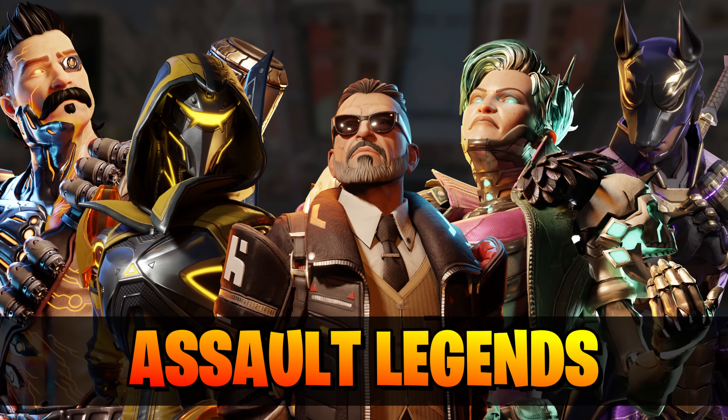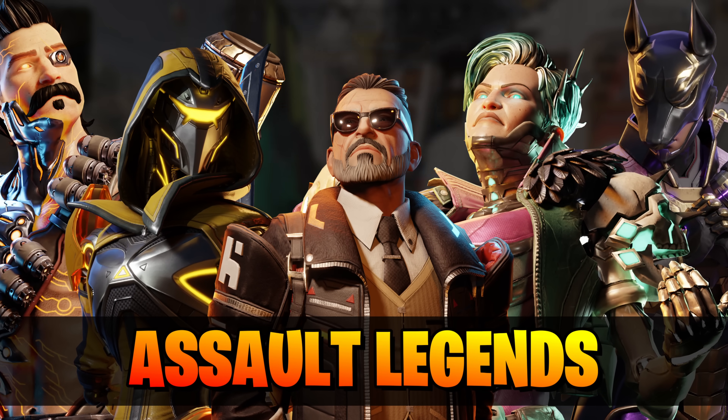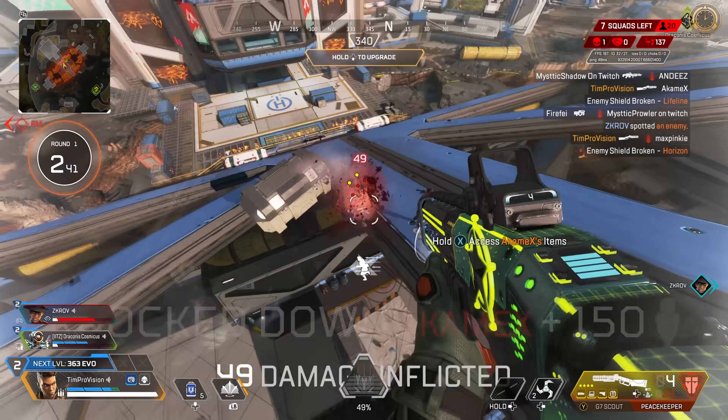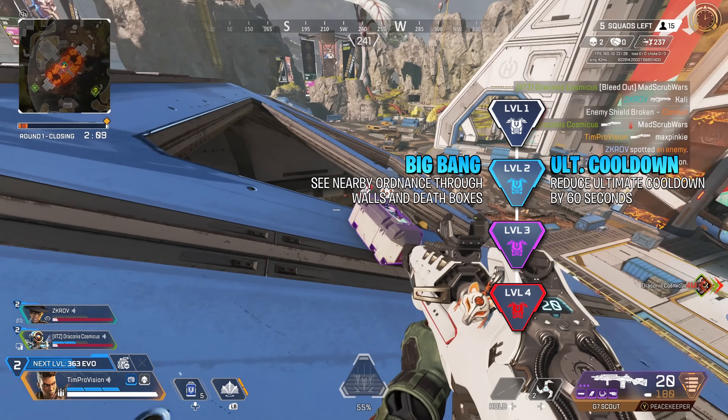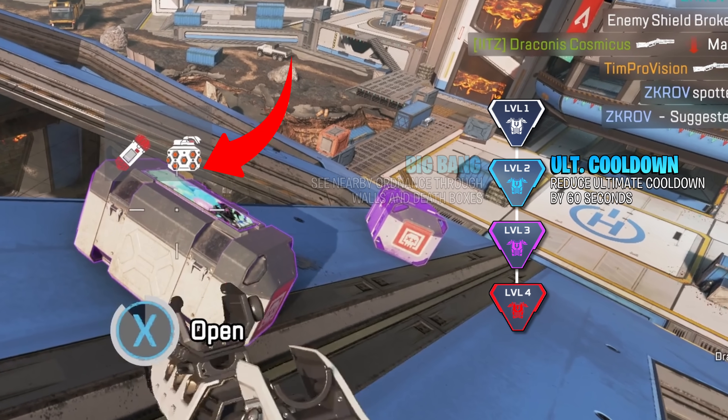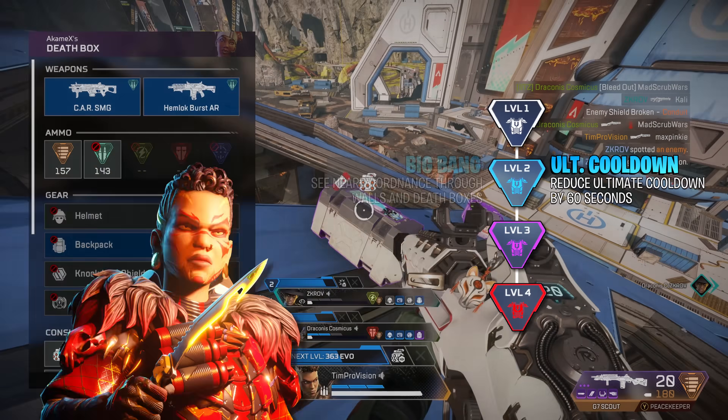We start with the Assault Legends, who honestly have some of the best legend upgrades, but Bangalore's for the most part are pretty tame. The level 2 upgrade of seeing grenades through walls and death boxes is easily skippable. I absolutely recommend the ultimate cooldown reduction by 60 seconds instead.